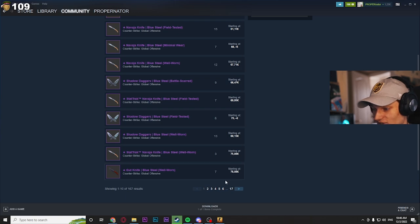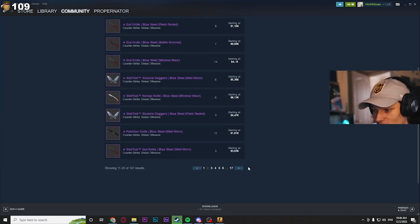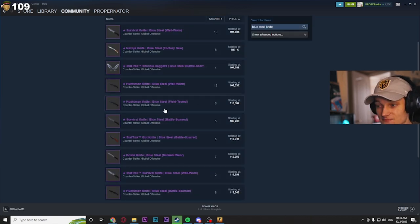The prices are amazing. Look at the Gut knife — that's good as well. And probably the best from all of these is maybe the Falcon knife, which is pretty good too. For example, Huntsman blue steel is 110 euros on Steam, and on Buff or other marketplaces it might be around 80 euros. That's a good price for an entry level knife.